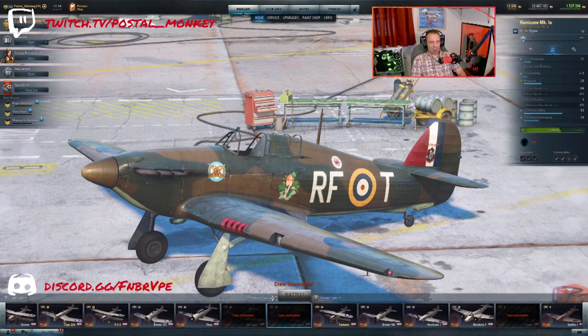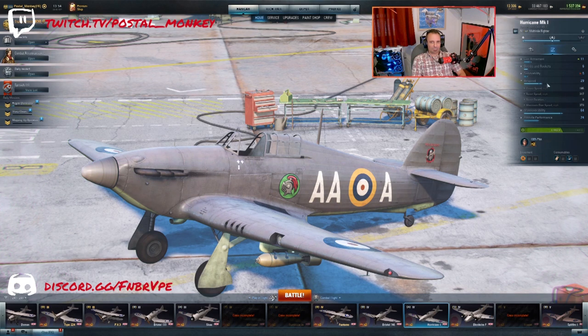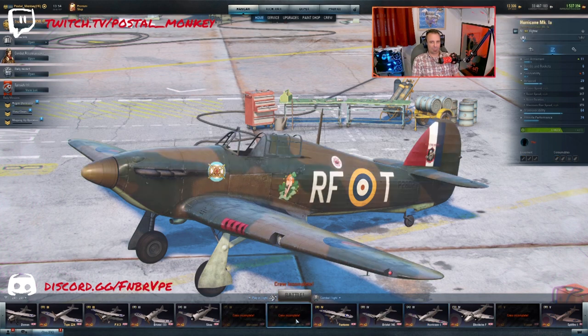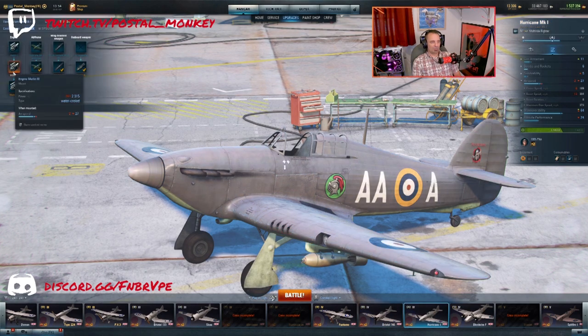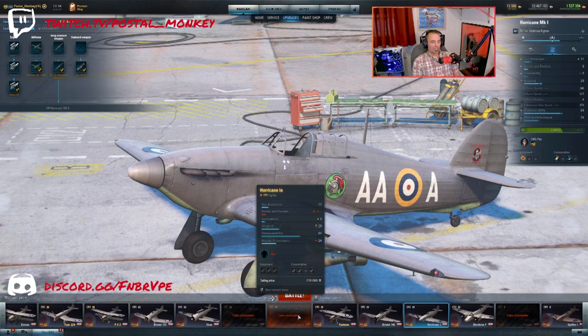The only other difference on paper is that although you have the same airspeed rating, the Hurricane 1 Tech Tree multi-role fighter has four less miles per hour cruise speed but six higher miles per hour boost speed — it averages out to the same airspeed. When you look at upgrades, the Hurricane 1A actually has the second-from-top engine that the regular Hurricane would have.